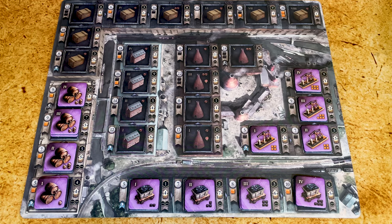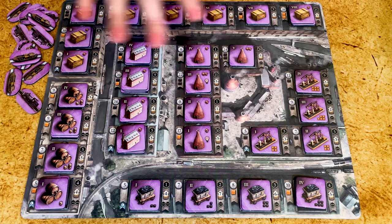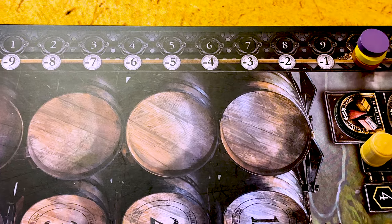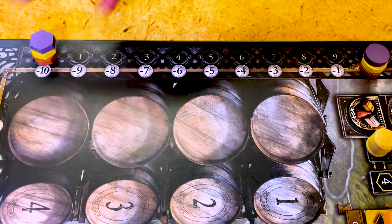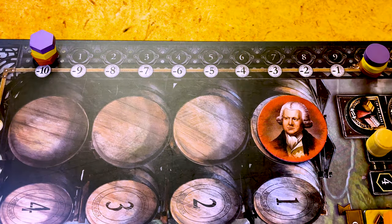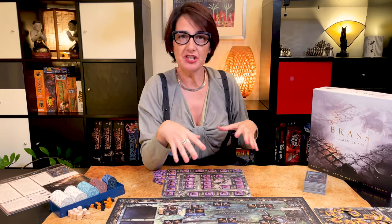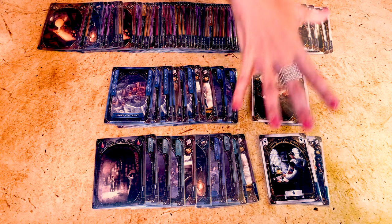Now that you better understand the buildings, pick one colour and place all the buildings on the mat as shown, and place the links next to the mat. Then place your income token near the zero coin, and your point token on the zero. Take all the character tokens and randomly place them on the turn order track. Pick the character you prefer — they're all the same. Now we need to prepare the action card decks: separate the decks depending on the number of players.